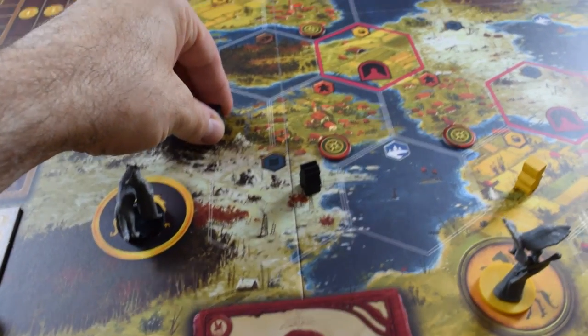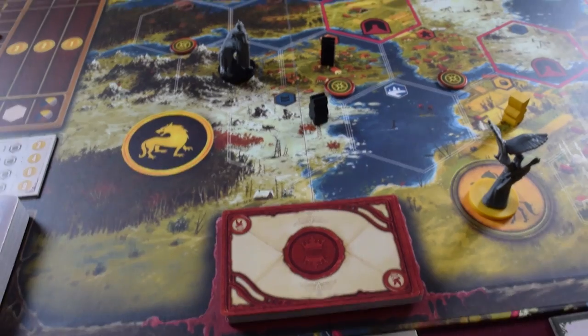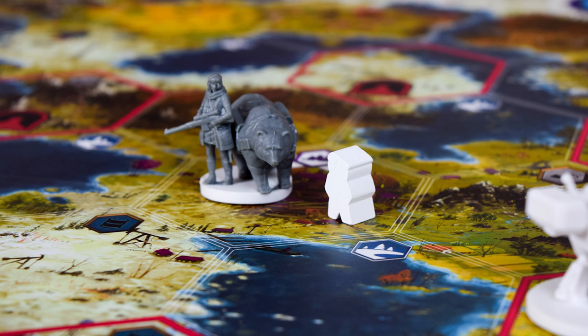You can also move — so you can just move units based on however many units you have available to move. And then lastly, you could produce. So however many workers you have on the different spaces, based on the type of space that they are — and you can see right there what type of space — it will produce on each space, and you'll produce those items.